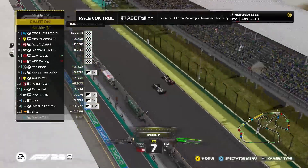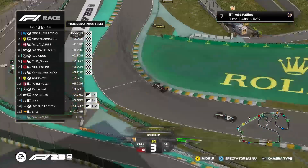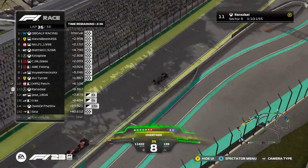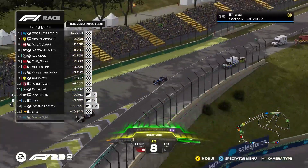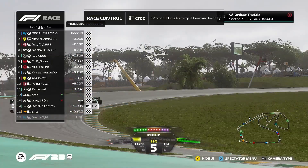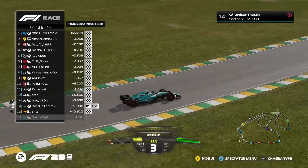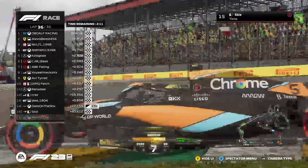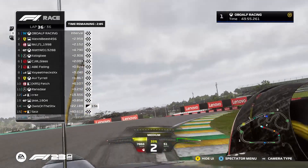Matt in P4. Bigby P5 after penalties are applied. Glass in P6. Yeet Mec coming through in P8. Avi P9. Fetch P10, holding off Ransdale at the end. Jace comes through in P6 but loses that position on penalties to Kraz — so it's Kraz P12, Jace P13. Time penalties have not been a good day for the Aston Martin driver, but it will be one to remember in the Williams camp. What a result for the Williams team at Interlagos.